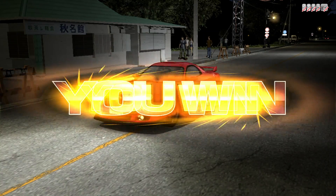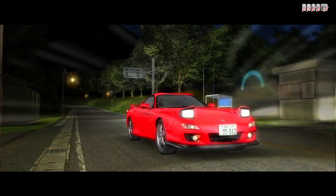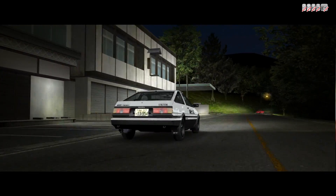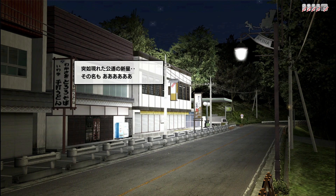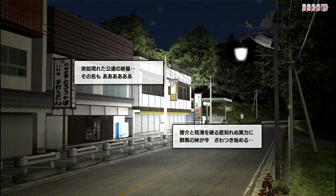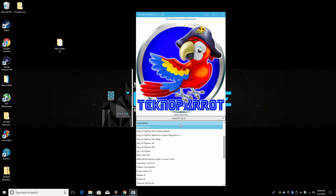If you want to get this up and running tonight, all you have to do is do a quick YouTube search for Initial D Stage 7 on PC, or Initial D Stage 7 Techno Parrot Tutorial. You'll probably run across the video I saw — it does have the download links for everything you need to get Initial D Stage 7 up and running. Really appreciate you guys watching. I just wanted to show this off and I plan on doing some more videos in the future. If you guys are interested, let me know in the comments below, and as always, thanks for watching.